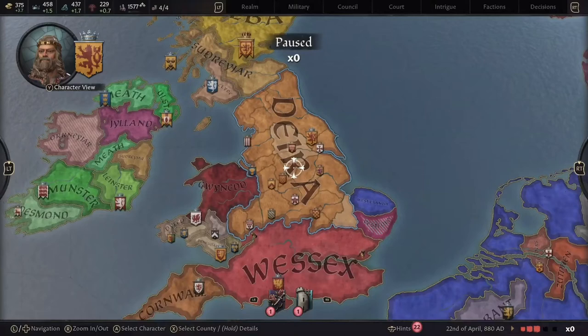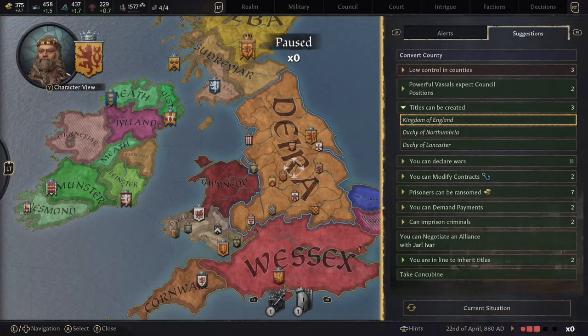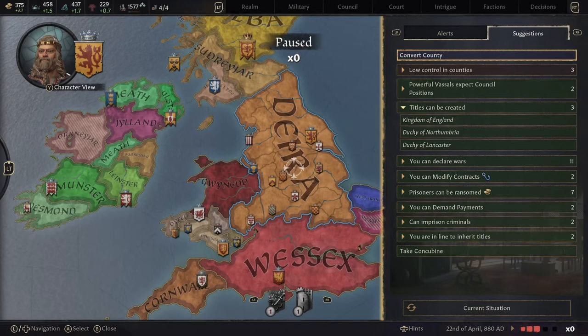We were meant to be creating a kingdom — we're going to need a little bit of money. If we pull up our hints and go to titles that can be created, we can see that we can create the Kingdom of England, which is brilliant. However it's going to cost us a bit of money — I believe it costs 500 gold. We don't have the perk to reduce the cost and we're a little bit short, so we can't create it right now. But I love the hints menu — it always tells me handy things to do within my kingdom, especially when I get lost. It also mentions creating alliances and ransoming off some prisoners, so let's see who we've got.